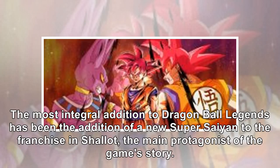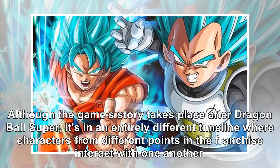The most integral addition to Dragon Ball Legends has been the addition of a new Super Saiyan to the franchise — Shallot — the main protagonist of the game's story. Although the game's story takes place after Dragon Ball Super, it's in an entirely different timeline where characters from different points in the franchise interact with one another.